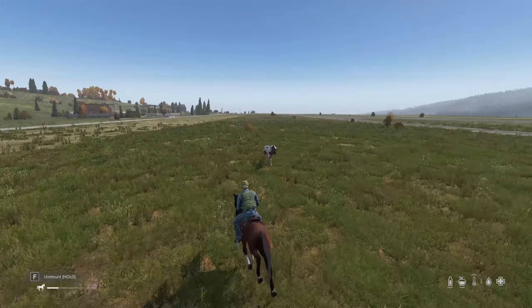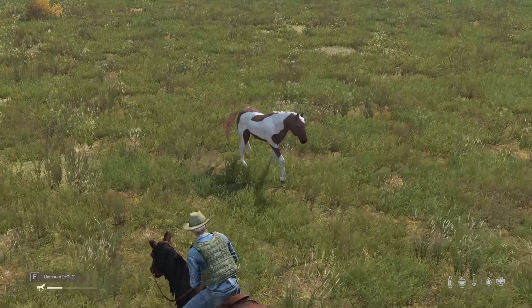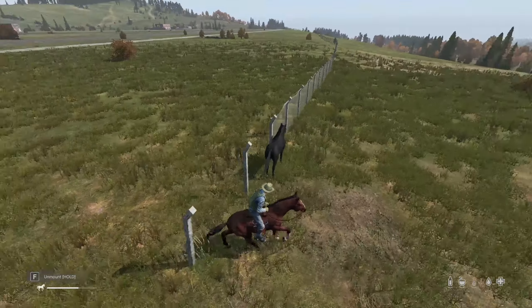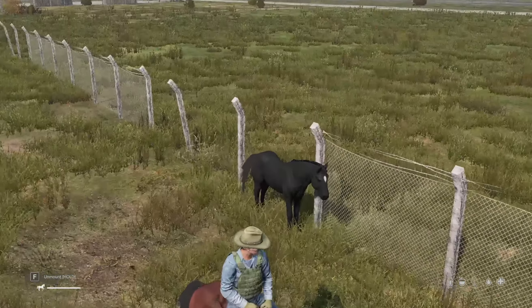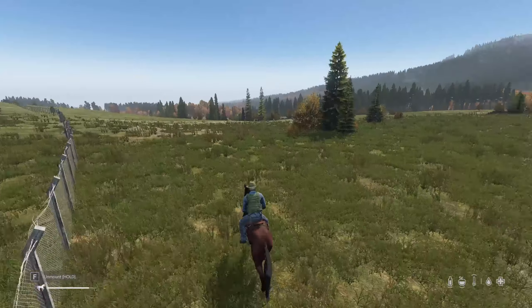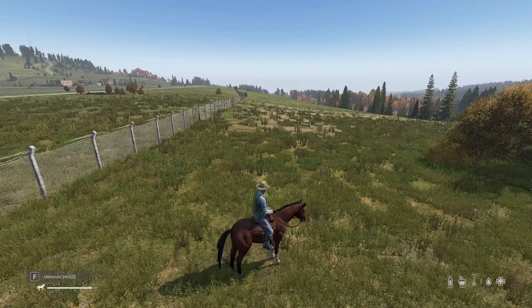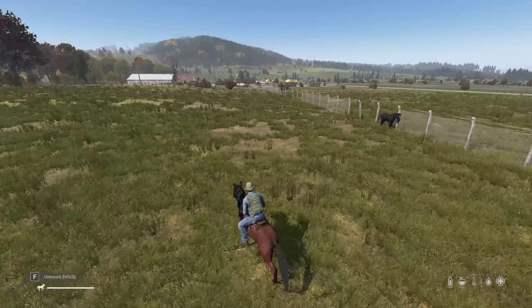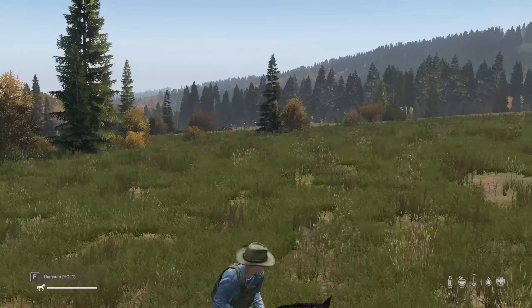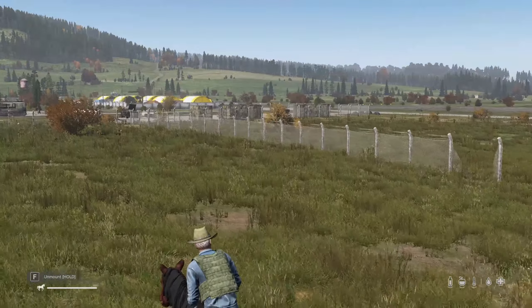We have a brown and white horse here. You do also have black horses — there's this one with a black horse with a white spot on its head, and there is also a full black horse around somewhere. The issue with these is they do roam the map, so once you spawn them in they just go wherever they want, which is cool but also a pain to find when you're looking for them.